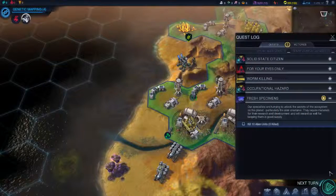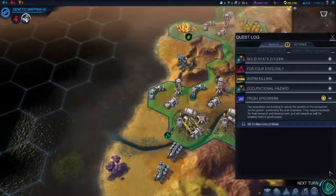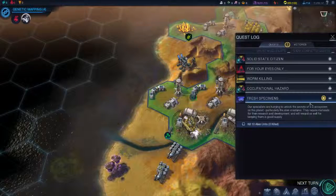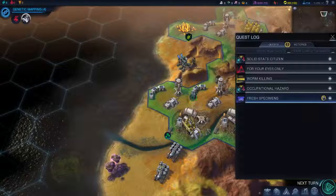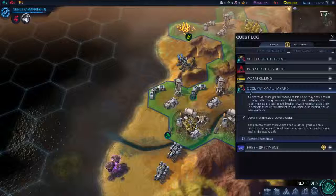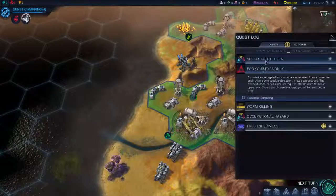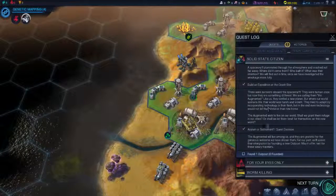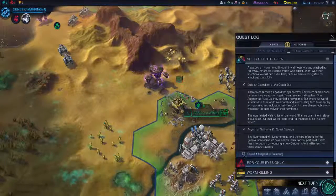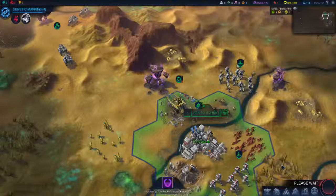Specialists are being hired to unlock the secrets of the ecosystem, particularly the alien creatures. They acquire materials from these creatures in development and will reward us for keeping them in good supply. Kill 10 alien units — oh! Destroy 2 alien nests. Siege worm research. Found one outpost — let me found one. Can I just find a random outpost?